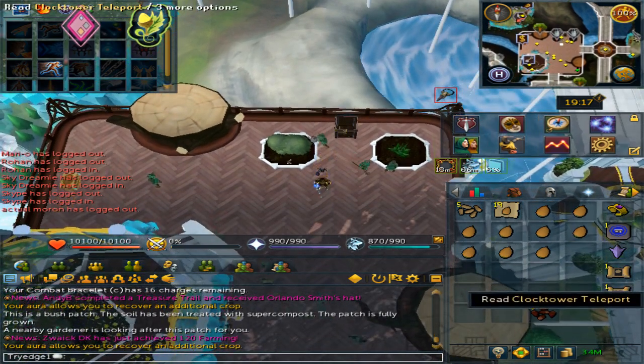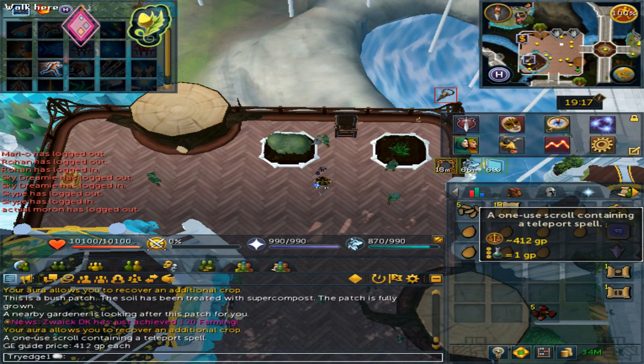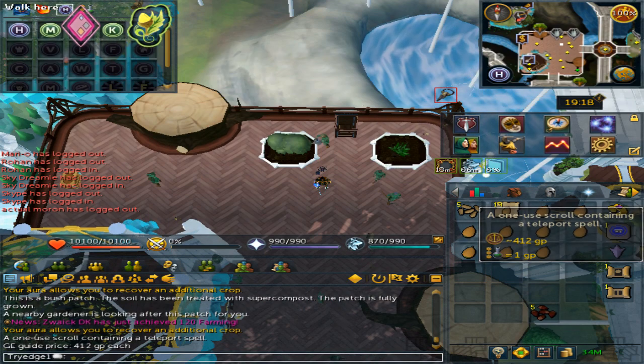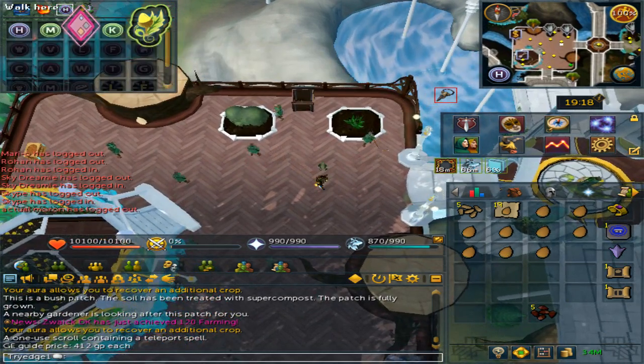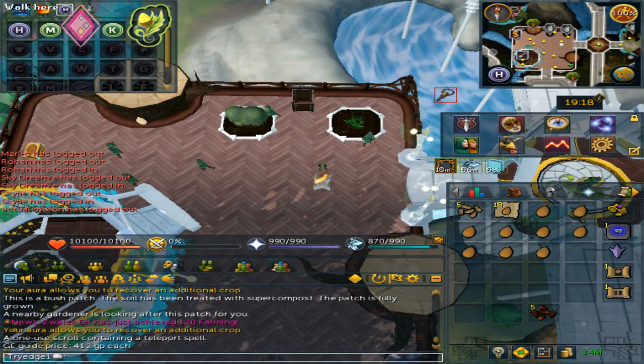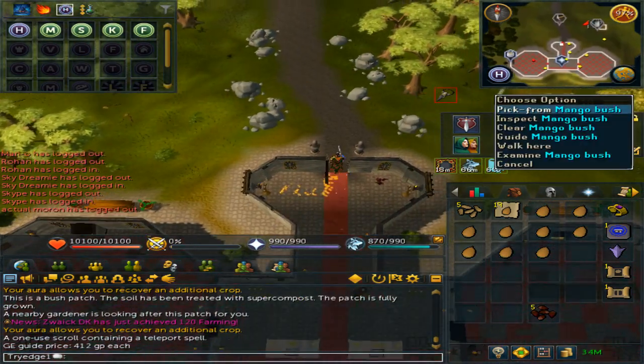Next up, click on the clock tower teleport scroll which costs 412 points, or if you have access to the Kandarin Monastery teleport, click on it. Then harvest the bush directly to the west or east.